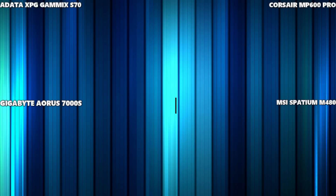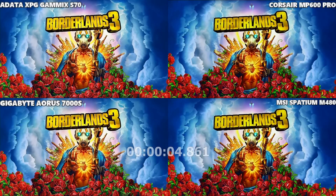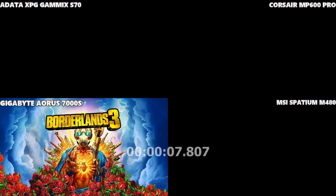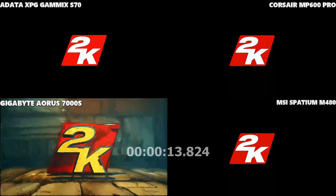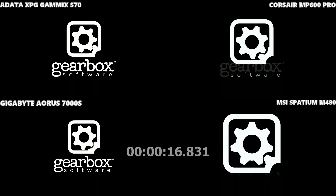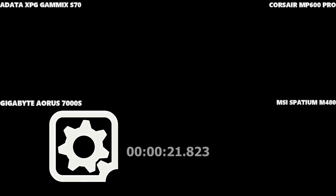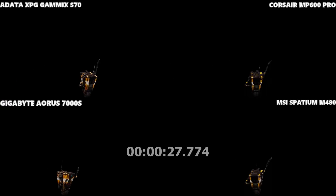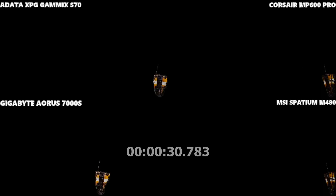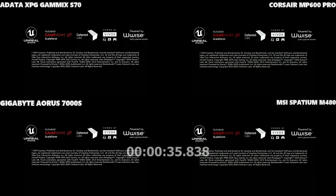Test number one is Borderlands 3 — a full game load from the PlayStation menu. All four SSDs kick off at exactly the same time. We're looking out for Claptrap when he moves across the screen. The Gigabyte had a bit of a delay there early on, which really surprised me as I thought it would be killing it. For now it looks like it's going to be the Corsair or the Spatium taking this one.